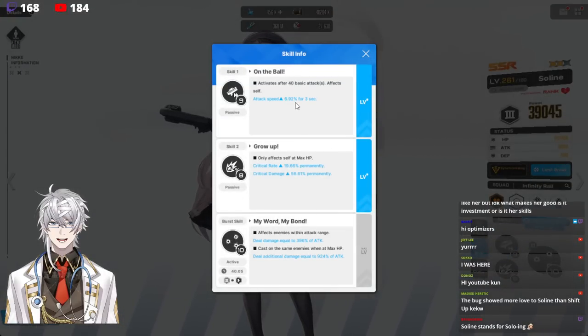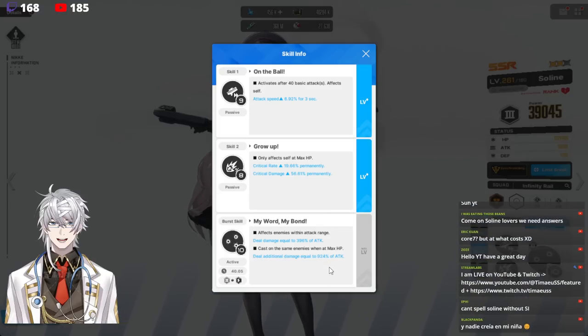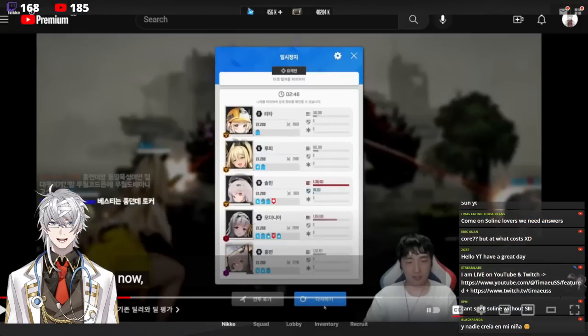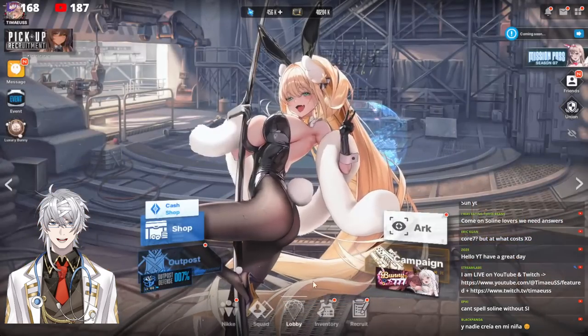Her first skill activates after 40 basic attacks and increases her attack speed. Her second skill increases crit rate and crit damage. The last skill affects enemies within attack range and when cast on the same enemy at max stacks, when Selene is at max HP during full burst, it deals an additional 924% of attack as damage to the enemy. Apparently that's what's causing an insane amount of damage.